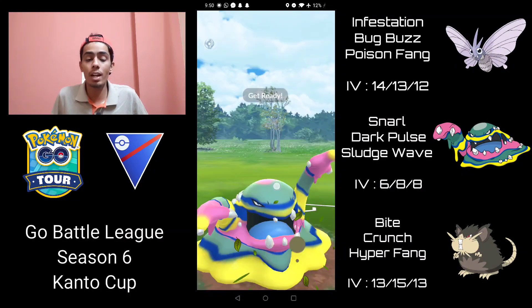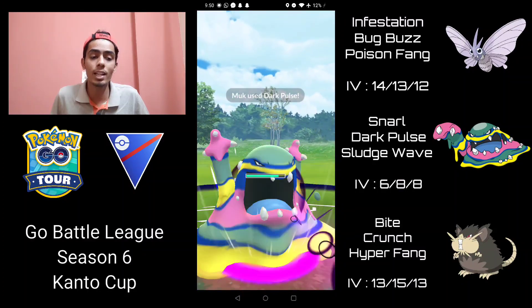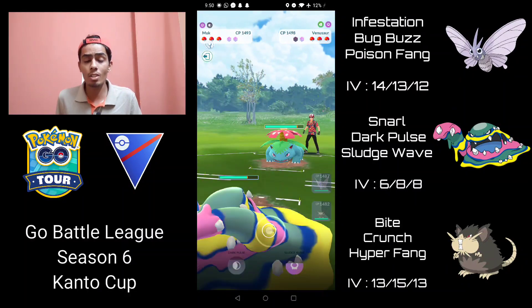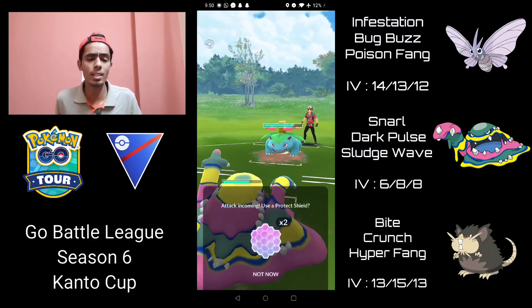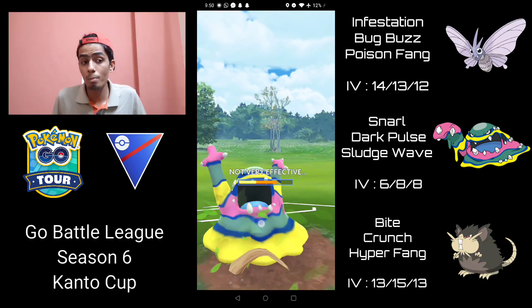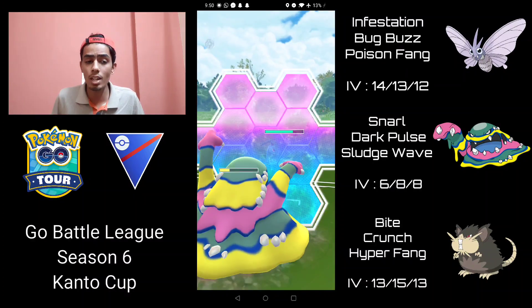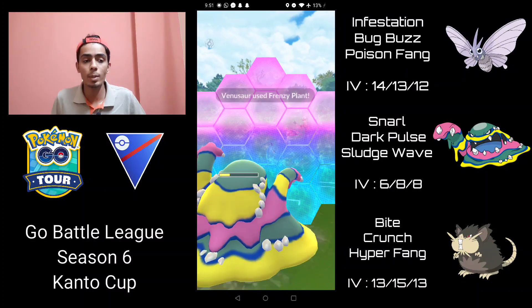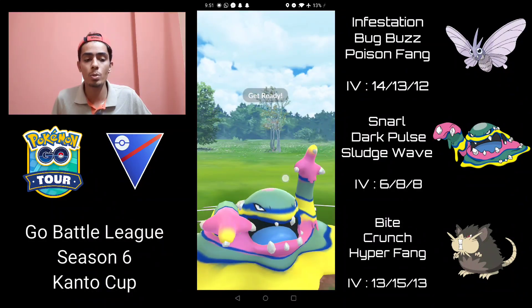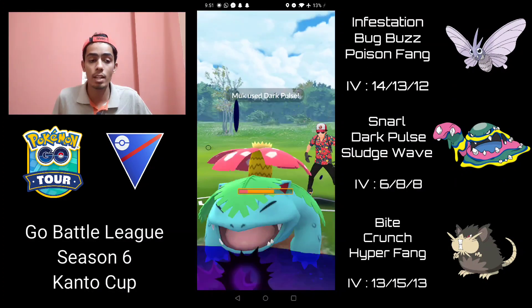Moving into the third battle — we have Hypno on the lead, which is not great — so I switch into Alolan Muk and they come in with Venusaur, which is fantastic. Venusaur is definitely not a counter to Alolan Muk, and this tells me they don't have any answers to Alolan Muk in the back, which could also mean Alolan Raticate has a clear path to sweep. I'm going to over-farm a little bit, shield up, and build up two Dark Pulses to go back to back. Going for the first one — this is almost going to KO if it goes unshielded.